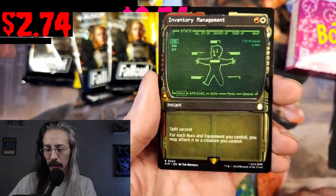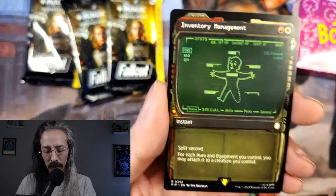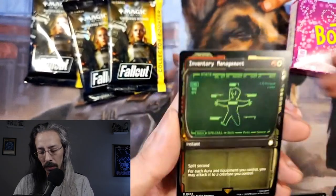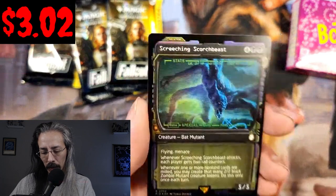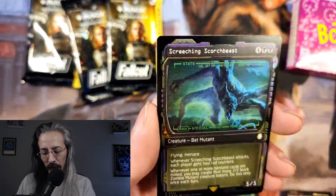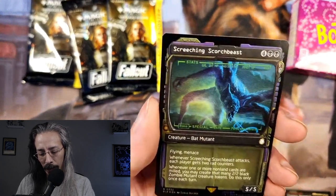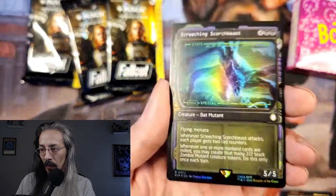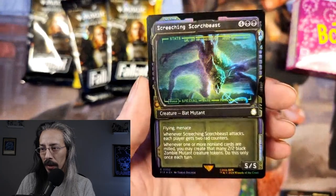Inventory Management showcase with Split Second: for each aura and equipment you control, you may attach it to a creature you control. And a showcase holographic of Screeching Scorch Beast — a 5/5 bat mutant with flying and menace. It even makes the screen look fuzzy like old technology — I love it, oh my god it's so cool. We're looking for serialized cards, of course.